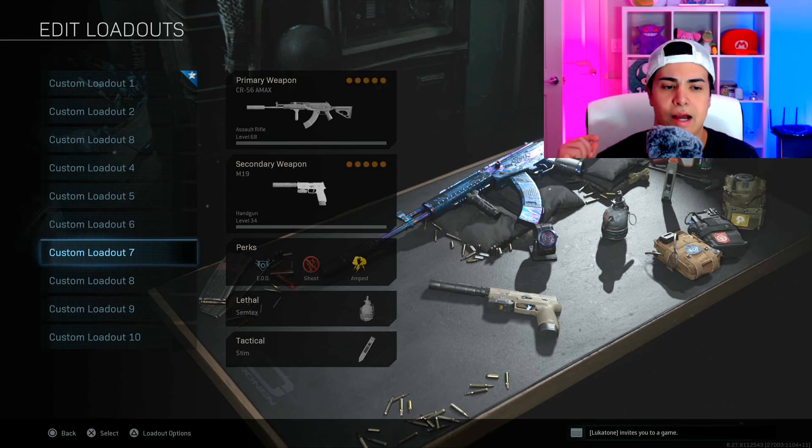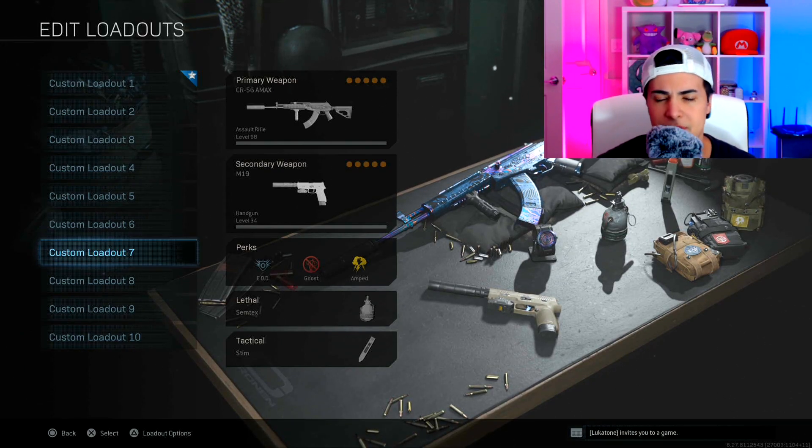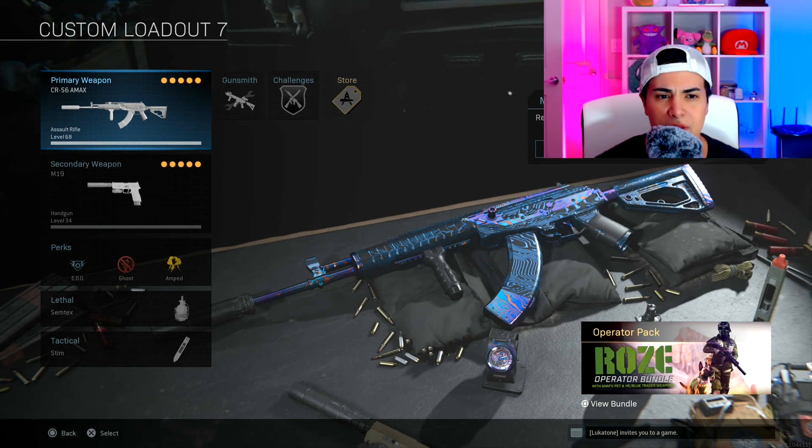My second class is the Amax. The Amax is my favorite weapon in Warzone, and of course this is a different class setup for multiplayer. This gun has a laser beam accuracy and great mobility as well.